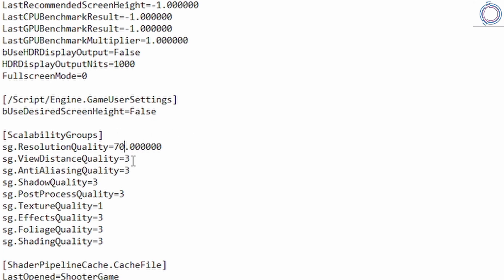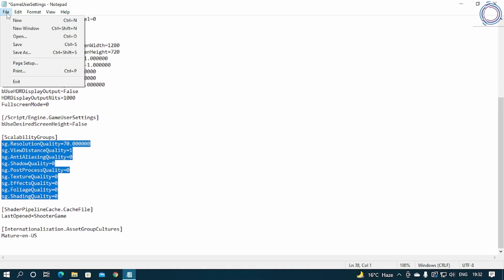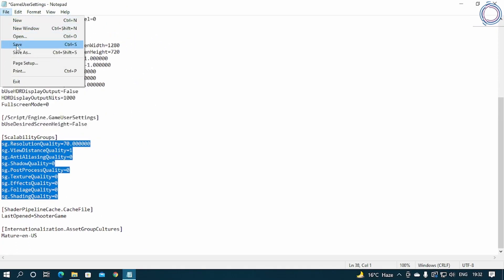For the remaining scalability settings: View Distance Quality set it to 1; Anti-Aliasing set to 0; Shadow Quality set to 0; Post Processing set to 0; Texture Quality set to 0; Effects Quality set to 0; Foliage Quality set to 0; and Shading Quality set to 0. So the full configuration is: Resolution Quality 70 or 80, View Distance 1, and everything else set to 0.